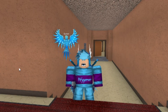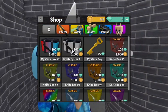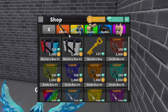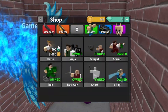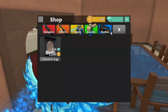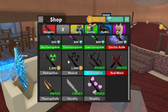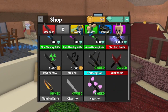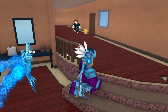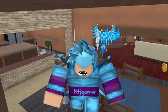In Murder Mystery 2, coins are a very important currency. You need them for unboxing boxes to potentially get a godly or chroma, buying powers to help in rounds, unboxing the common egg, and buying cool effects and many other things. Today I'm going to show you how to get coins fast in Murder Mystery 2, working for 2023.